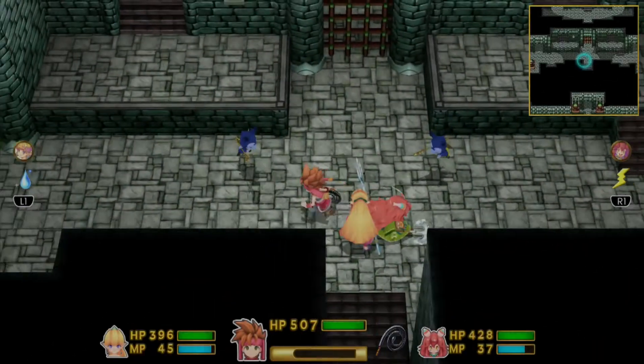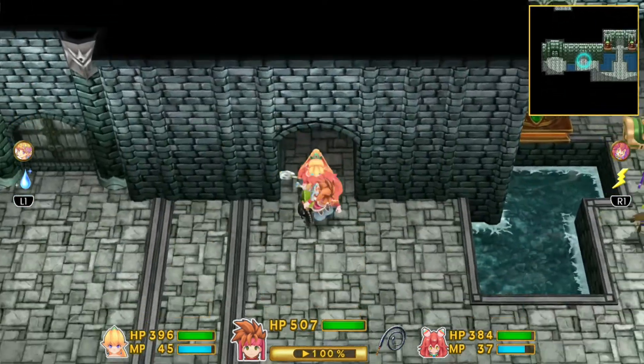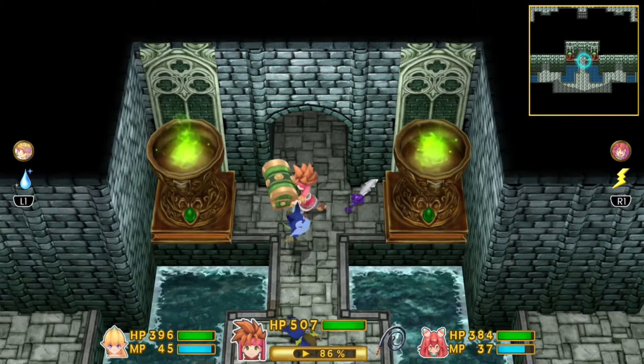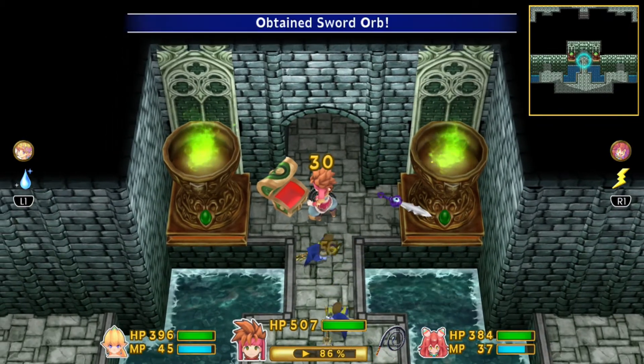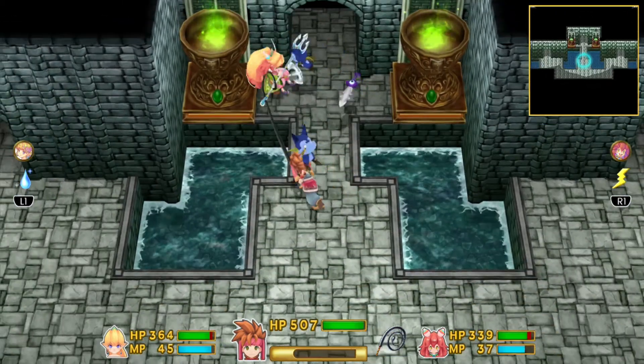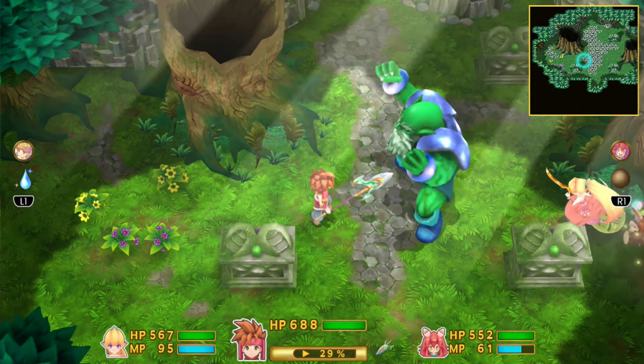Here in the Mana Palace, this is a special case — if you've ever missed any sword orbs, this chest will have multiple sword orbs. But since we're on track, there's only one. If you've missed any before, there should be another chest or so to help catch you up to speed. This chest is in the Mana Palace between the Shade and the Lumina boss.